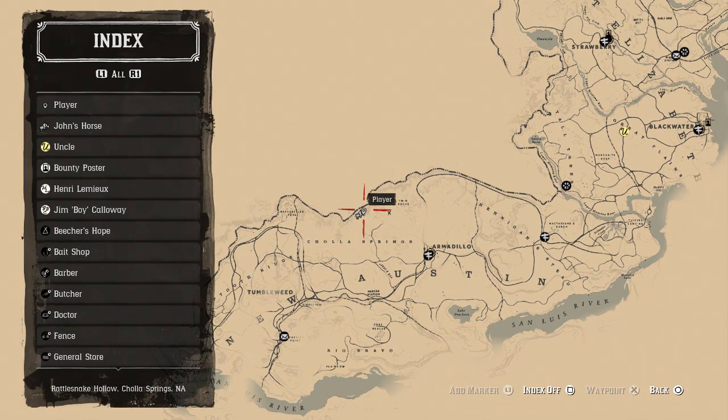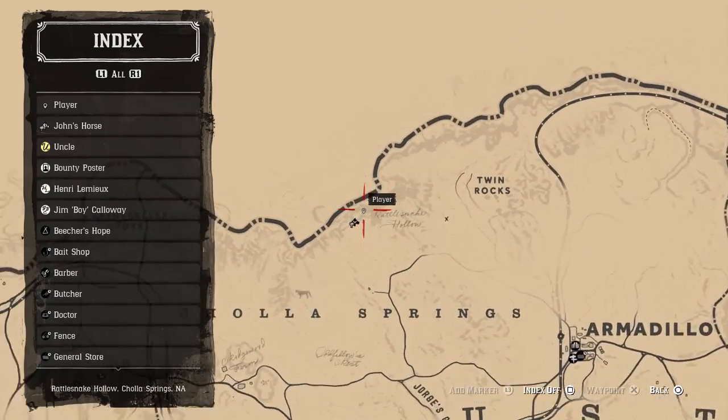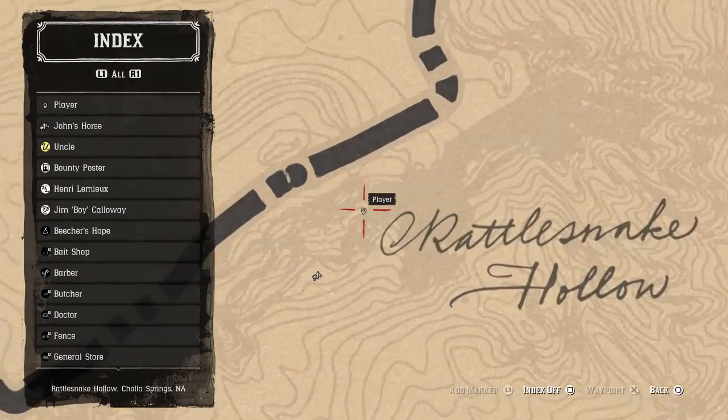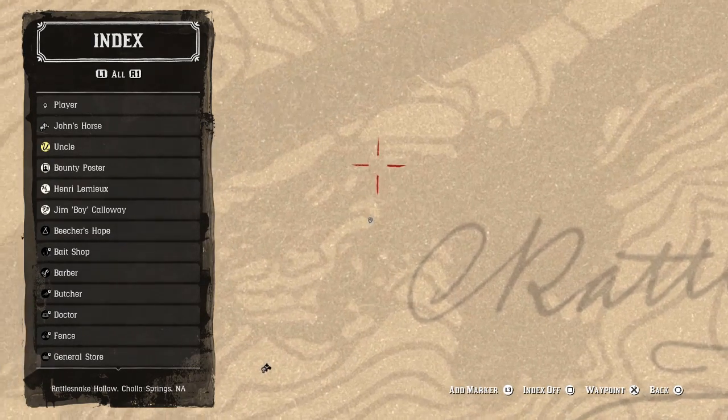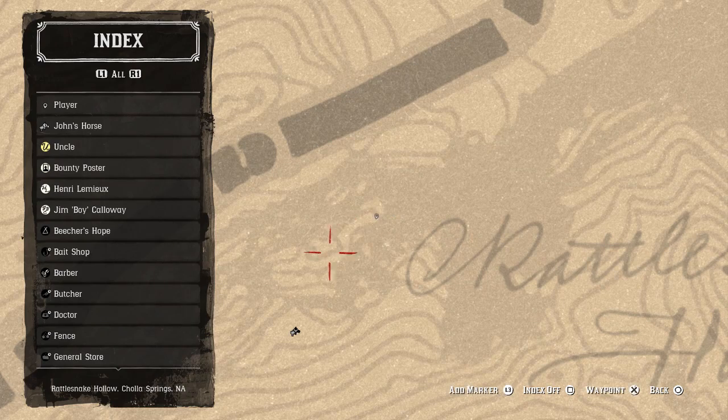You can see this one is in New Austin. Now if you have not entered the epilogue part one, which is after chapter six, you're not going to be able to get your hands on this yet, so just bear that in mind. With that being said, I'm going to zoom in here so you can see exactly where it is. There are quite a lot of caves around this area, hence the reason I'm zooming in so much — look exactly where we are.